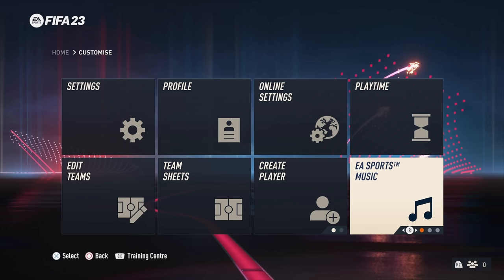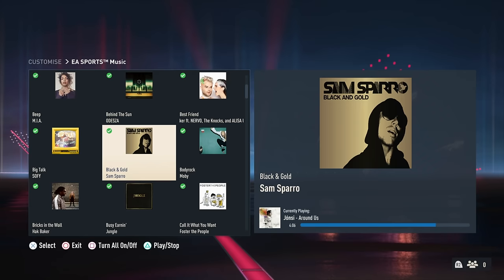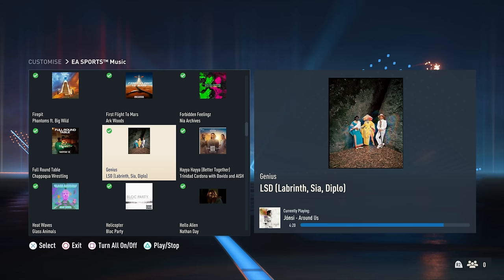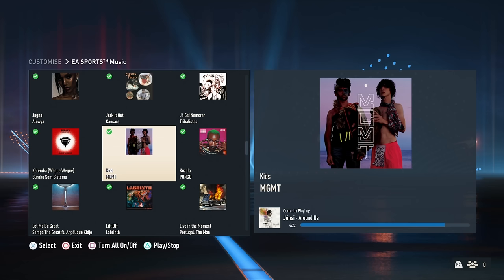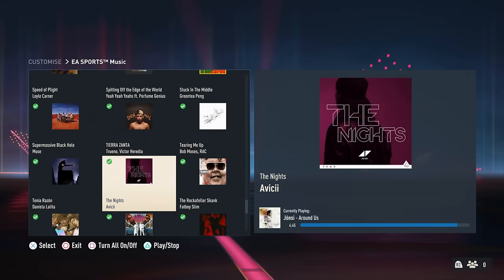Let's take a look at the EA soundtrack for FIFA 23. I remember Black and Gold — they brought in some old songs as well. Call It What You Want was an old song. Kids from MGMT was an old one too. Love Me Again by John Newman was from FIFA 14. The Knights by Avicii was there as well. Let me know your favorite song from this soundtrack.